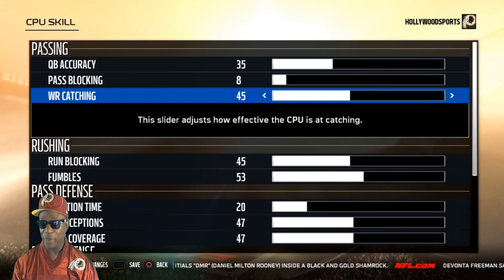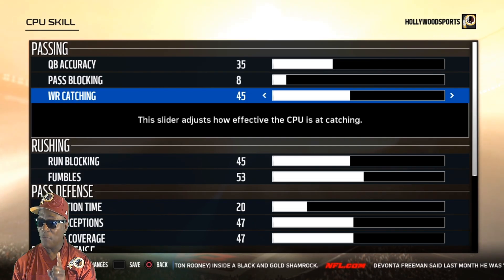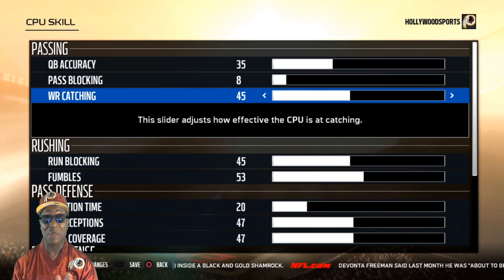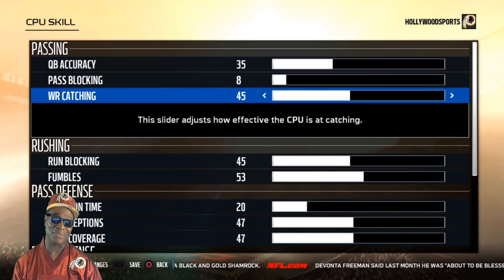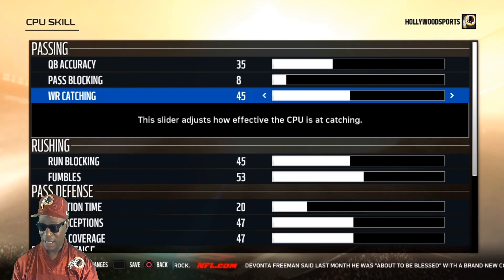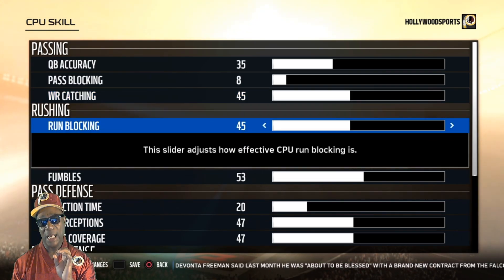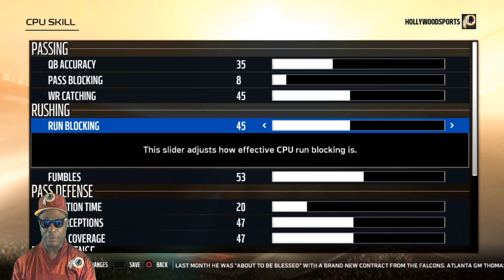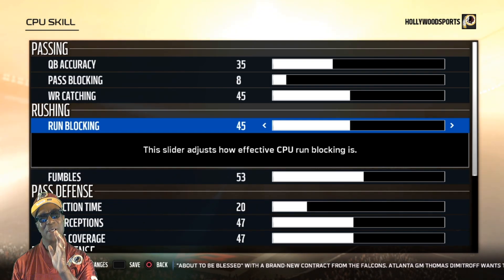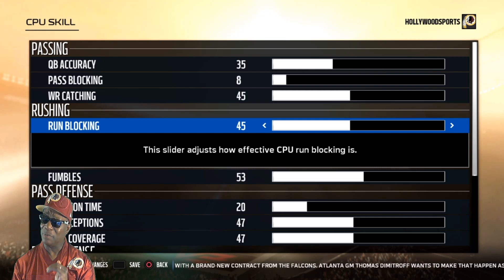CPU wide receiver catching is 45 — they're going to drop some. If you go over 45, closer to 50, they won't drop anything and you'll be frustrated. It's about making the game balanced, not the number itself. CPU run blocking — 45 works well. Sometimes your opponent's run game looks good, sometimes it gets stuffed — it depends on who you're playing. I stood by my own principle and played five games, and three of them had a solid run game.